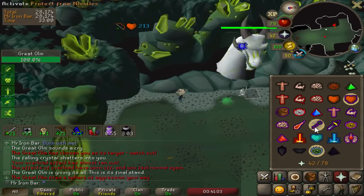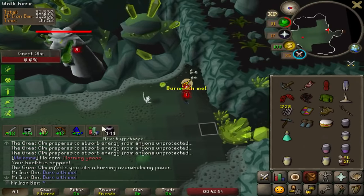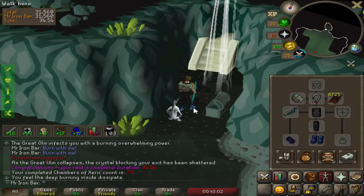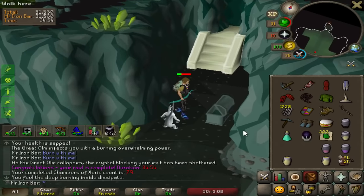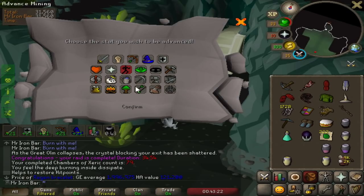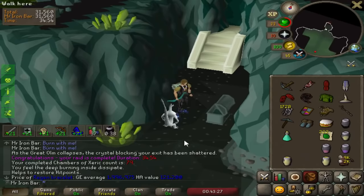Third phase — zero food again, well one dose there. That was crazy: I went to Olm with five brews and only used two and a half. The regen bracelet is freaking insane, absolutely insane. I don't really know how to take 100% full advantage of it yet, but I have the gist of it down. I think I know how to make use of the regen bracelet at raids — now we can probably get some insanely fast times.